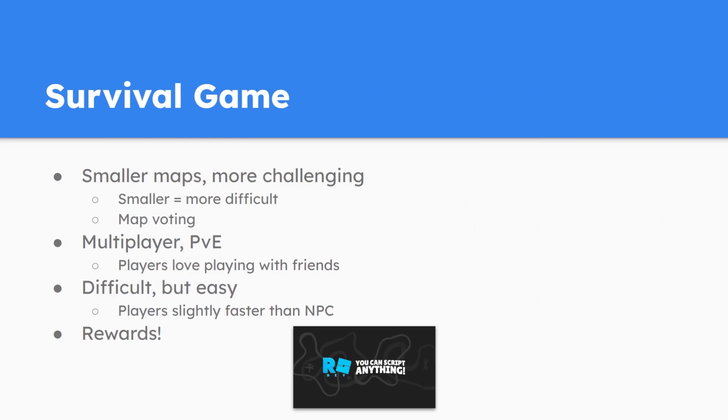The next game idea is a survival game. This will have smaller maps and be a bit more challenging — smaller maps make a survival game more difficult. One good thing to add is map voting, which allows for map variety and lets players choose what they want to play. The multiplayer will be PvE: players love being on the same side as their friends and fighting off entities together. Make sure it's difficult so there's actual fun, but don't make it impossible — it needs to be completable.